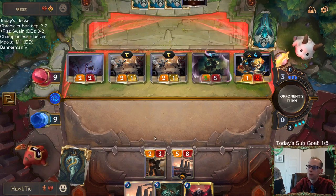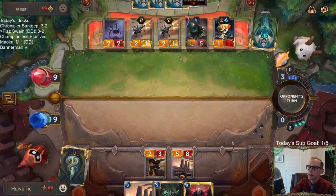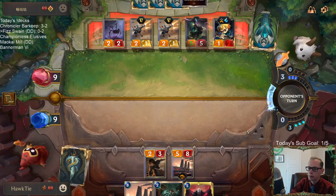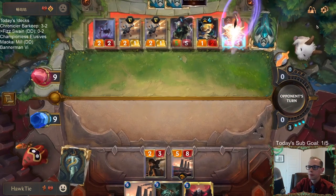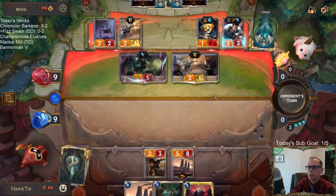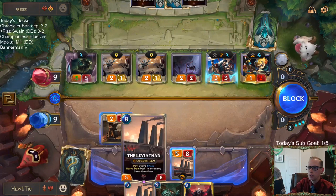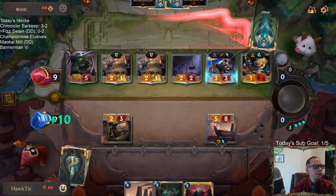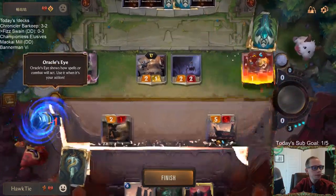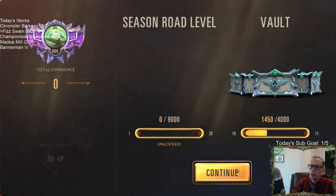This looks like lethal. All they have to do is Spinning Axe on something I don't block. These games are not going our way. Imagine we would do just fine over a long stretch of games in this matchup, but this one — not so much. Percival is a really underrated card — 5 mana, 5-5 elusive. Very underrated.